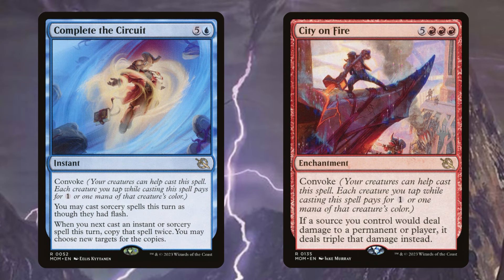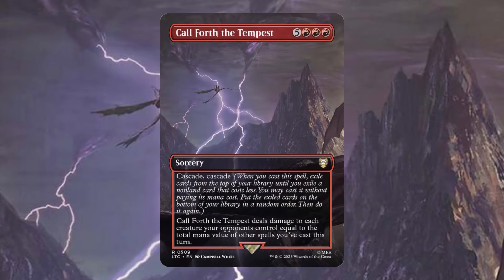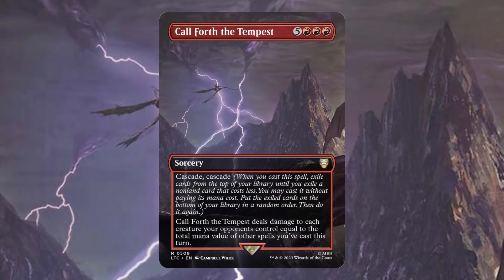Complete the Circuit and City on Fire give us insane value because of their Convoke abilities. Nine times out of ten, we can just cast these for free. City on Fire is especially just messed up because you're going to get eight of those goblins, and then those eight goblins are going to do triple damage. So if no one has a blocker, you're dealing 24 damage that turn with just City on Fire and your commander. Call Forth the Tempest is a one-sided board wipe, which is notably where we want to be in this deck since we are going super wide. We also get Double Cascade, which is going to be insane and trigger our commander a ton.